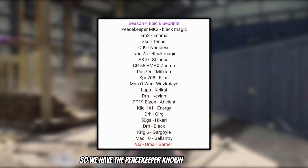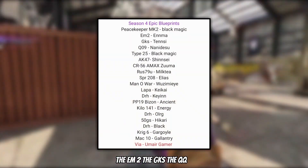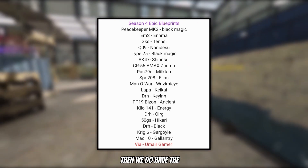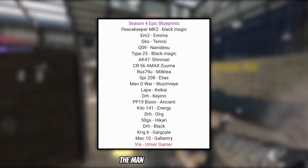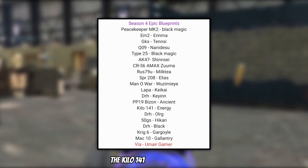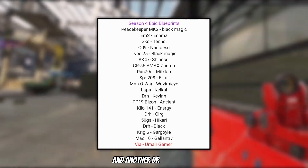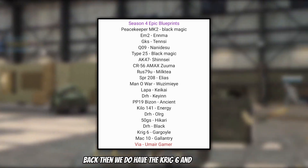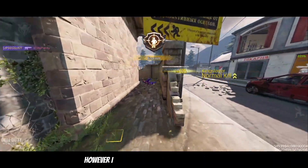Moving on, now we have all the epic skins. We have the Peacekeeper known as Black Magic, the EM-2, the GKS, the QQ-9, a Type 25 also known as Black Magic, then the AK, the AMAX, the RUS, the SPR, the Man of War, the Lopa, the DRH, a Bison, the Kilo 141 known as Energy, the DRH, the 50GS, another DRH known as Black, the Krig-6, and the MAC-10.